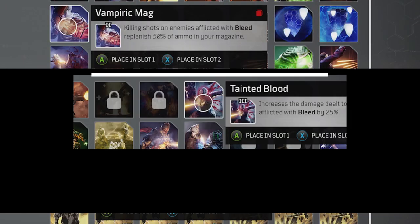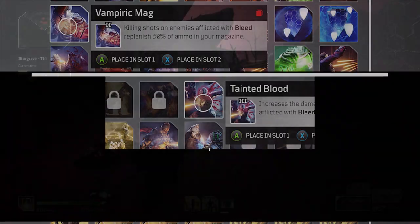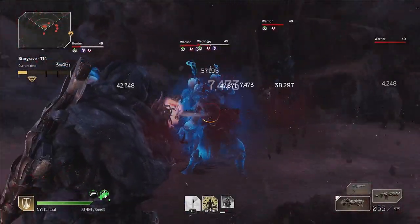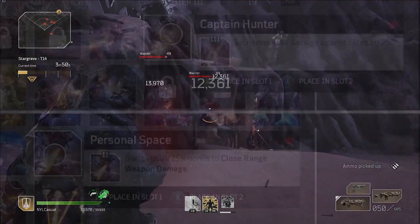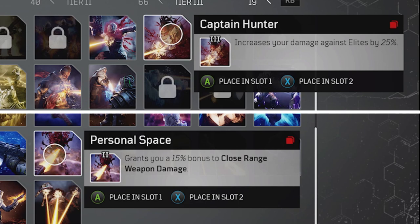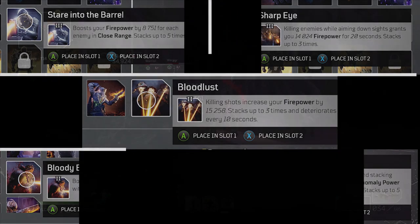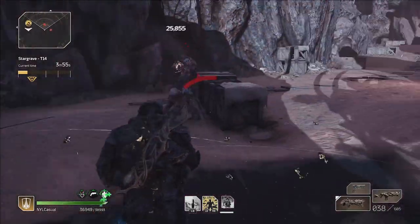Vampiric Mag helps keep our ammo full, which is actually very important as both guns I'm using draw from the same ammo pool even though they are different weapon types, so managing your ammo is important. I'm also running two other damage-dealing mods: Captain Hunter and Personal Space. These aren't essential to the build — you could go with Stare Into the Barrel, Sharp Eye, Bloodlust, Bloody Boost, Crit Stack, and so on, all of which would work just as well with the right gear roll.